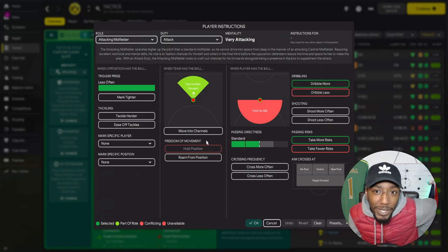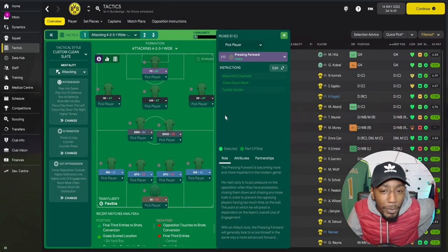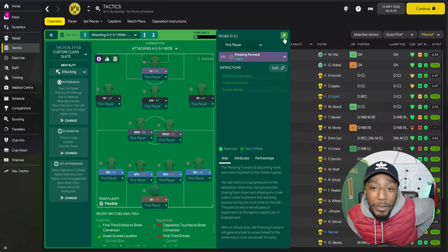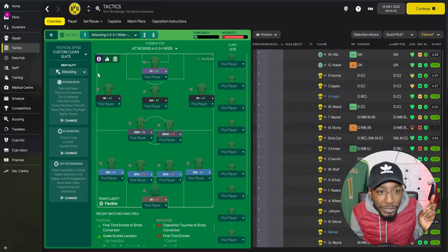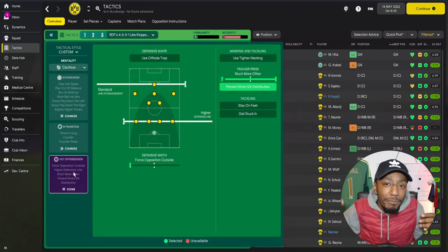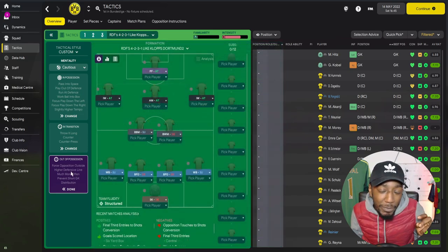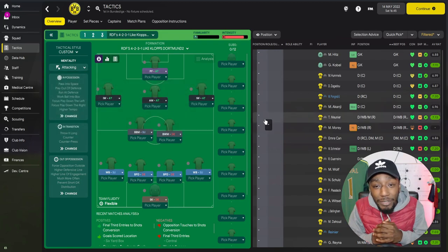In attacking midfield we have an attacking midfielder on attacking duty — taking more risks, dribbling more, and moving into the channels. Up top we have a pressing forward on attacking duty. He doesn't hold up the ball as much as I'd like, but that's something we have to compromise on in Football Manager. That is the 4-2-3-1 tactic inspired by Jürgen Klopp's Borussia Dortmund. For the counter-attacking variant, use cautious mentality and drop the line of engagement one notch from higher to standard.